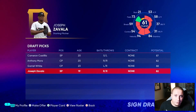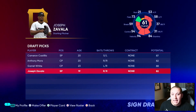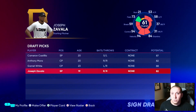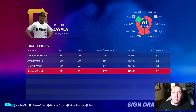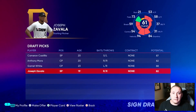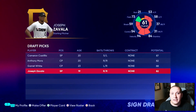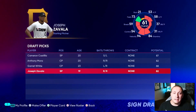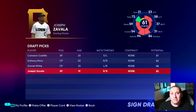His potential is only 82, so it's not on the super high end, but he's going to be a pretty solid player given the age, overall, and potential combination. You can throw a dart at the board, but if you do it in a calculated way you can still come away with a really good player. You don't always need a player scouted at 100% to know what you're getting — if they're a decent age with decent potential and overall, you might come away well. Not to mention, Zavala has 94 velocity and 84 stamina and looks like a very good player.